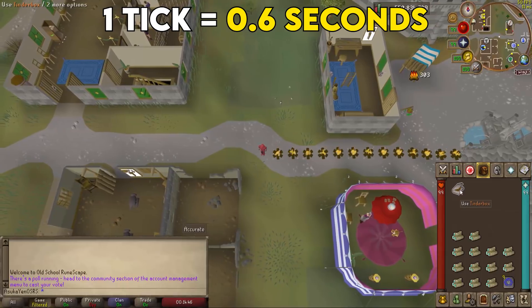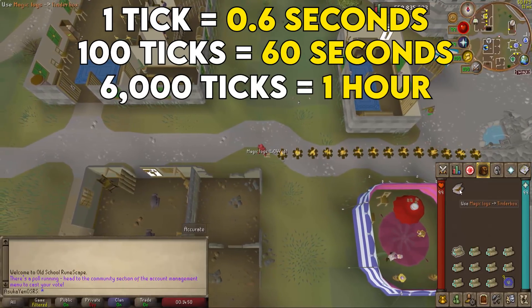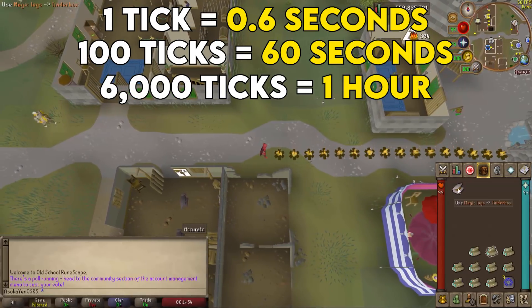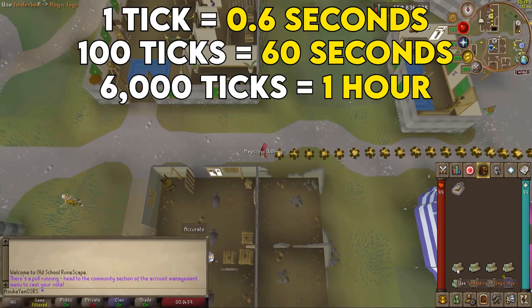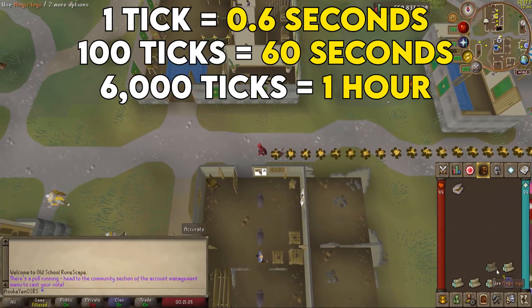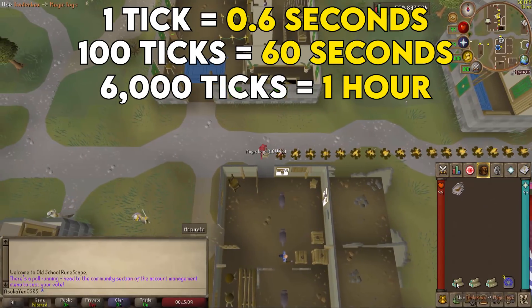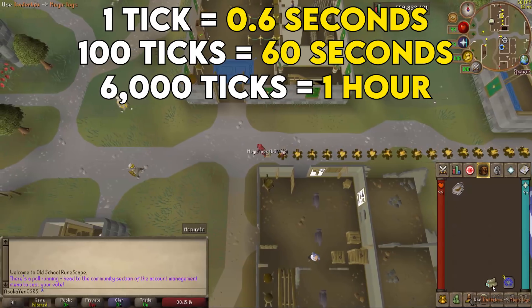There are approximately 100 ticks per minute at 0.6 seconds per tick. This can be a little different because the length of the tick can vary due to connection speed and the server having to process multiple players logged in at one time. According to the OSRS wiki, the observed length of a tick can be between 0.606 and 0.618 seconds, so it does vary from time to time.